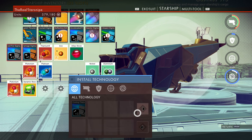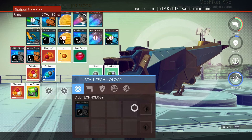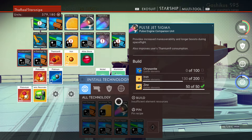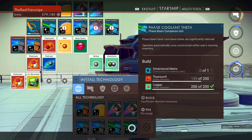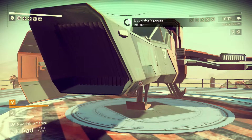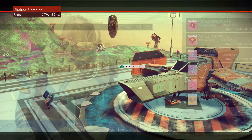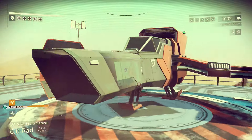In terms of installing tech — we use omegon on the beam, right? Advanced cooling. Cool-down times, not too shabby. We're looking at the plus-four impact theta which makes our phase beam a whole lot better. We already have a couple of phase beam upgrades which makes this even nicer. We got the copper; if we get a little more thamium and a dimensional matrix, let's see if anyone has one. That could be some nice upgrades — it would make our beam very deadly.